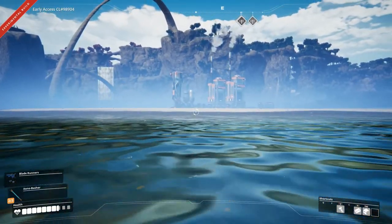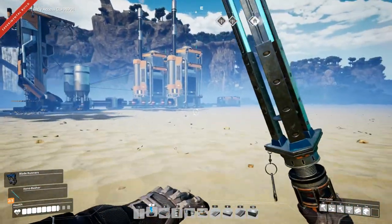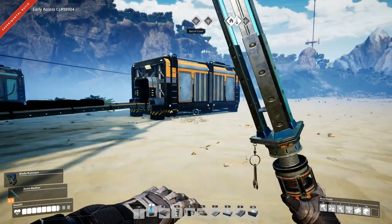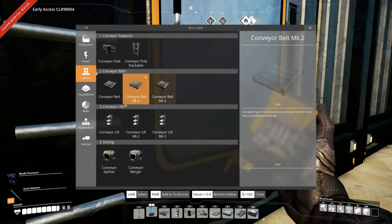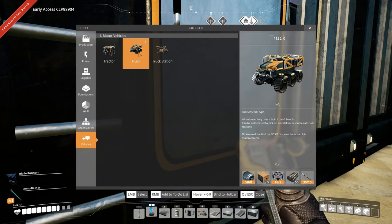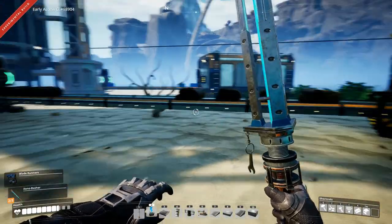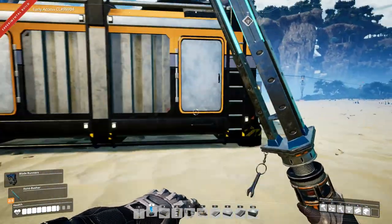So we have our first bit of plastic and rubber being produced - that is very nice. We need 50 rubber in order to make one truck. Yes, 50 rubber. That will take a little while. How many do we have now? 28, 29. And we don't just want one, we want quite a few.